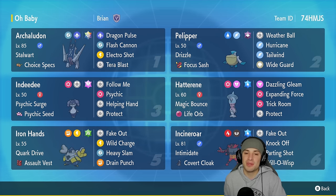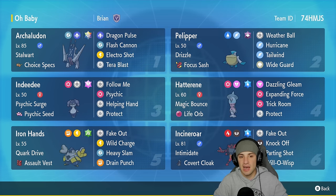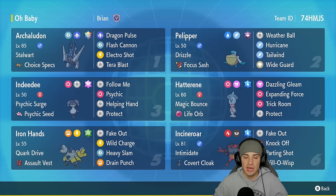The first Pokemon I want to talk about in today's team preview is Archaludon with Stalwart as its ability and Choice Specs as its item. It's got the new Stellar Tera type — which I'll go over in a bit — with Dragon Pulse, Flash Cannon, Electro Shot, and Tera Blast. What the Stellar Tera type does is give every single move a STAB boost, but it's only a 1.3x damage boost instead of 1.5x.